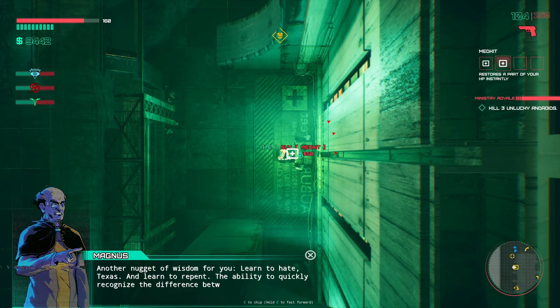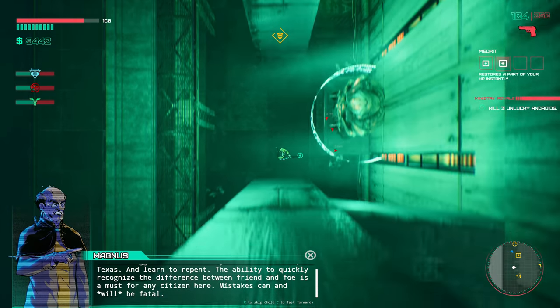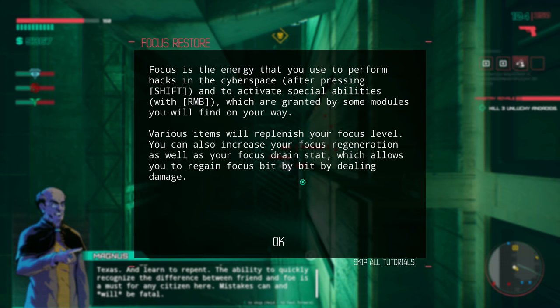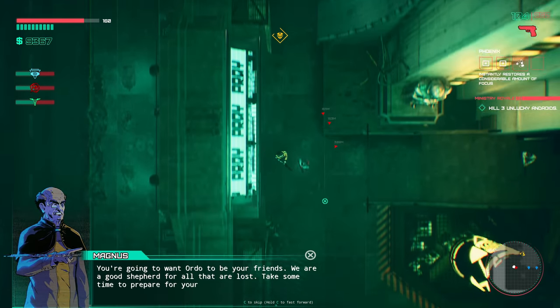Let's buy a couple of these. Focus is an energy that you use to perform hacks in cyberspace after pressing Shift, and to activate special abilities with right mouse button, which are granted by some modules you'll find on the way. Various items will replenish your focus level. You can also increase your focus regeneration and your focus drain stat, which allows you to regain focus bit by bit by dealing damage.